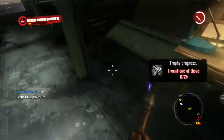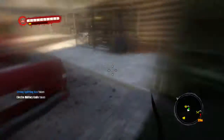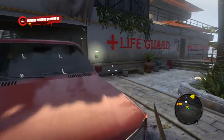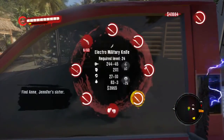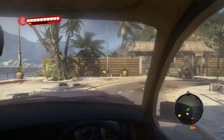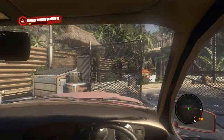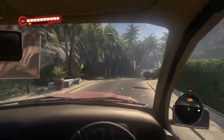All right, so what does this do? I believe we're just gonna go up to zombies and destroy them, right? Because I think that's what the developer's mod does — electro military knife. Okay, and it is white so I have no idea man.